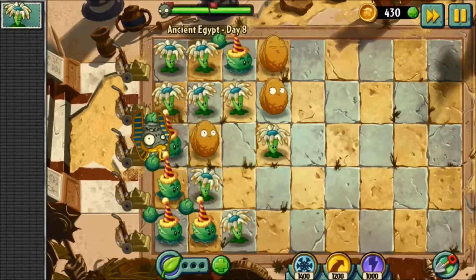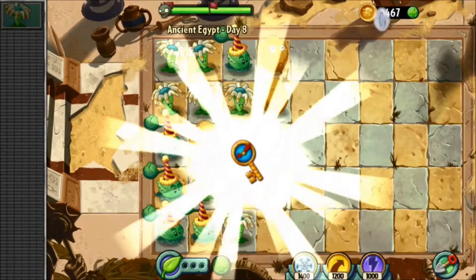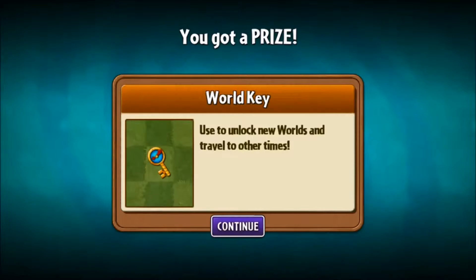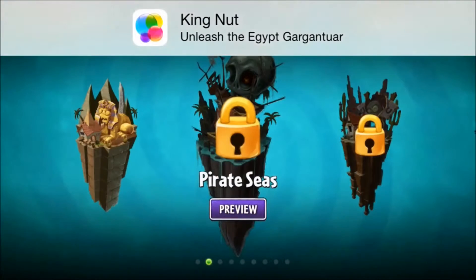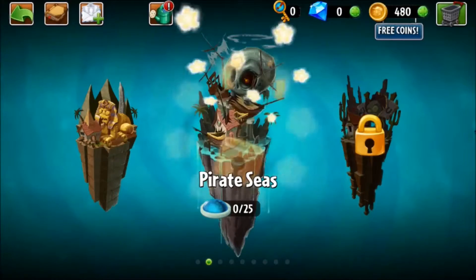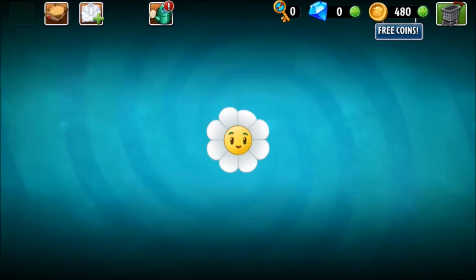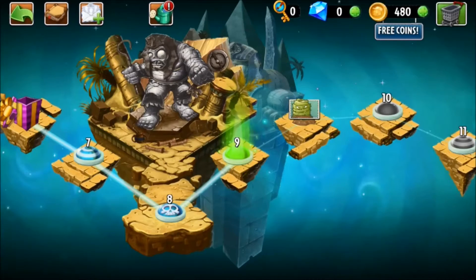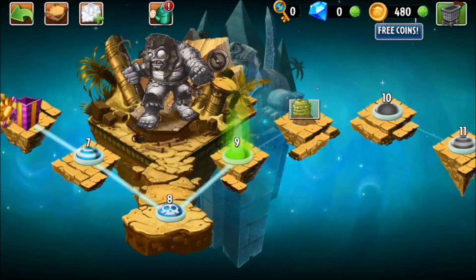We took him down without wasting a lawnmower — that's gonna add more coins. We just unlocked the world key, which locks us into the next area that we'll get into in the next episode. But yeah guys, that was an epic showdown — hope you guys enjoyed that. That's really just gonna wrap it up for this episode. We'll be in stages 9, 10, 11 in the next episode. We can now unlock Pirate Seas, but we will not do that until we're done with Ancient Egypt — we're on stage 9 of 25, which will be pretty nice. See you next video, peace out y'all.